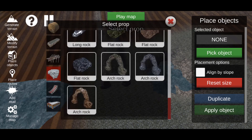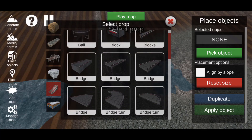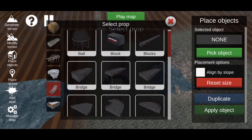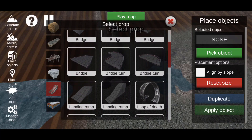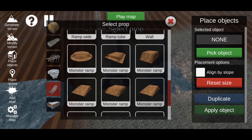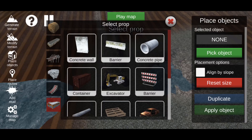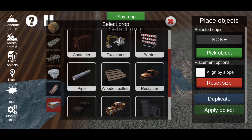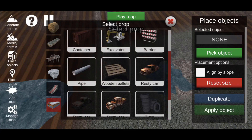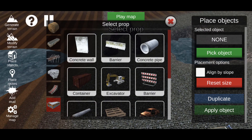There's a ramp section where you can add ramps and the bridges you see on Rock Park — basically everything you see in Rock Park is under this section. You also get monster ramps, which are sort of for dirt bikes and Monster Jam. At the very bottom are miscellaneous objects — construction site stuff like tires, barriers, wooden planks, pallets, rusty cars, and garage items.